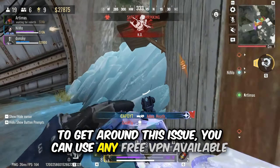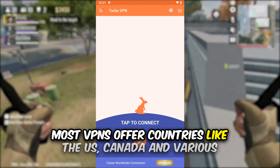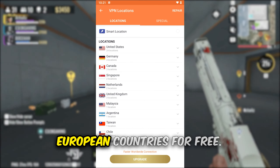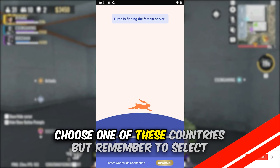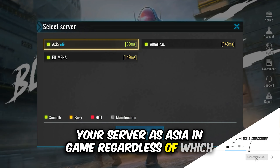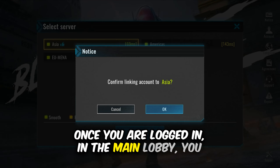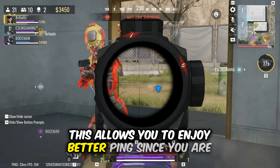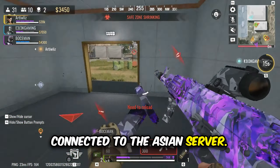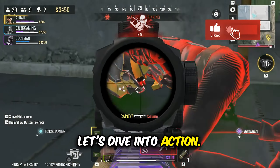To get around this, you can use any free VPN and select any country — most VPNs offer the US, Canada, and various European countries for free. Choose one of these, but remember to select your server as Asia in-game regardless of which country you chose during the initial login. Once you are logged in and in the main lobby, you can disconnect the VPN. This allows you to enjoy better ping since you are connected to the Asian server. Now that you know how to play Bloodstrike from India, let's dive into action.